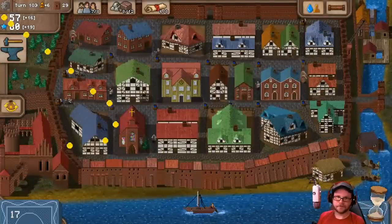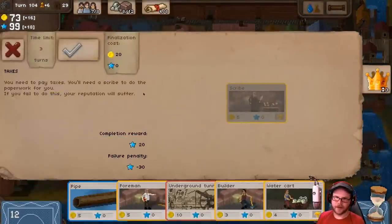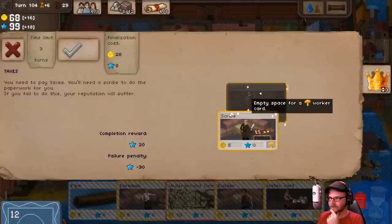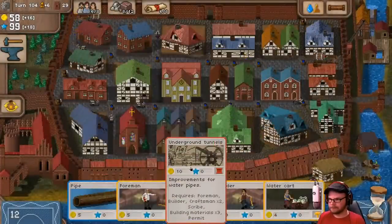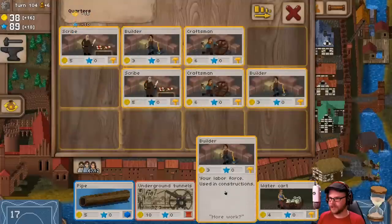What do we have here? I need to pay taxes. I'll need a scribe to do the paperwork. If I fail, my reputation suffers — but if I don't fail, it costs me 20 gold and I get 20 back. I don't really care about that. If I fail it's minus 30, though. Fine, pay my taxes. I want underground tunnels — that's what we need. So we need to get this one finished. The expansion is done and we have plenty of room for all these people now.